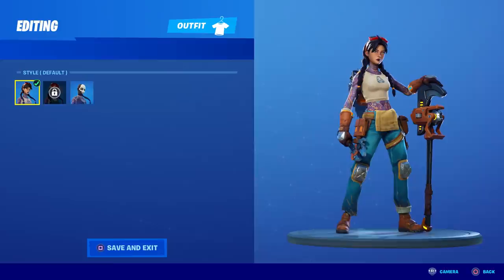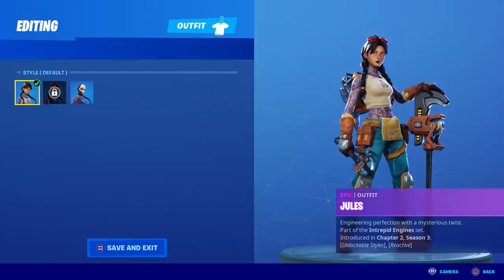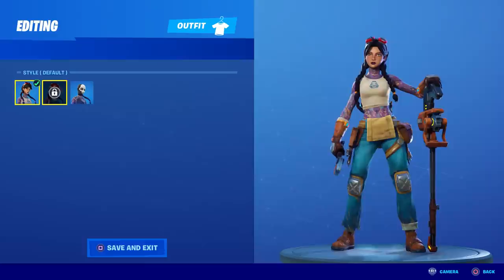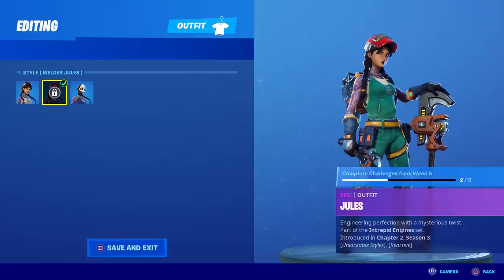Jewels default looks awesome, then she gets all 'Brutus-y' — she gets that goofy mask, her suspenders get ripped, her pants turn black, and her gloves change too. She turns into a shadow character. We determined the default version was not reactive — I tested everything — so we're going to try all the tests on Shadow Jewels to see if she is reactive.